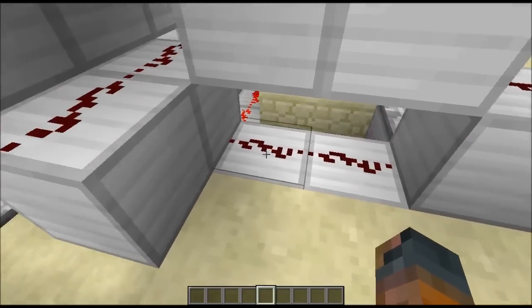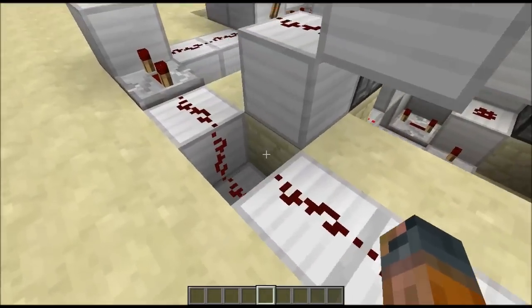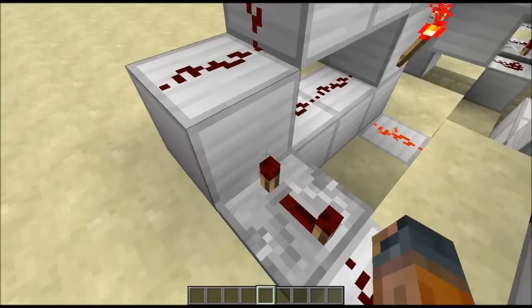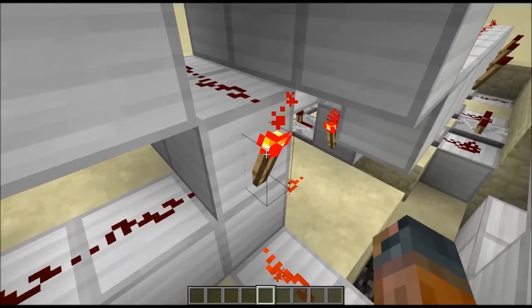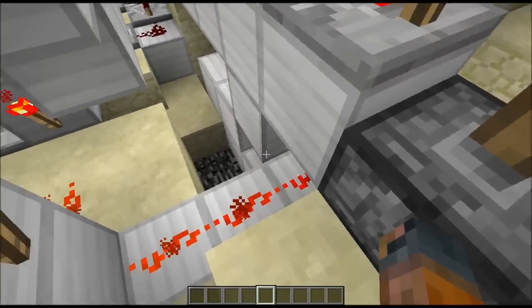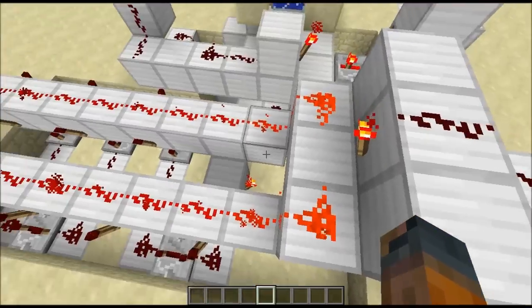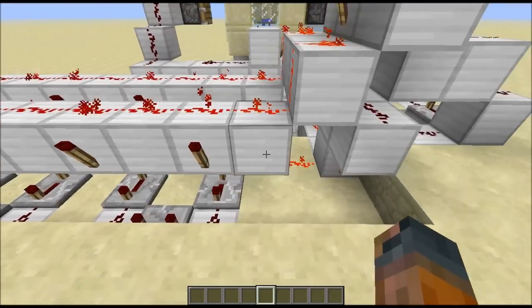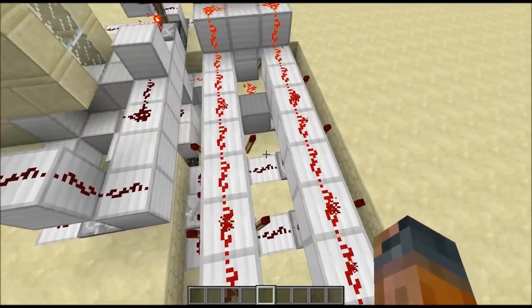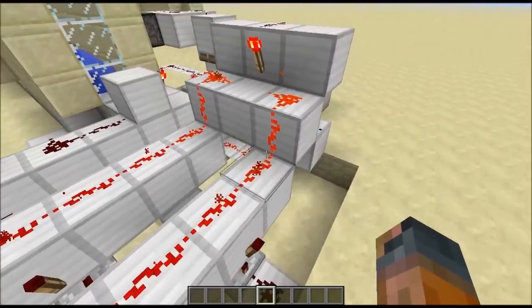This RS NOR latch changes states when it gets a pulse. The first pulse comes from the tripwire. The tripwire pulse comes along here, and power gets sent into this block, splitting the signal in two directions. One direction flips the state of the RS NOR latch, which turns off this redstone dust and starts the clock. The second signal comes up here and turns off this torch, which deactivates all this redstone dust and turns on these torches.